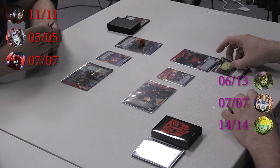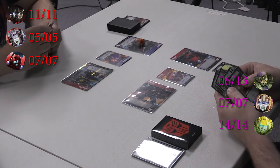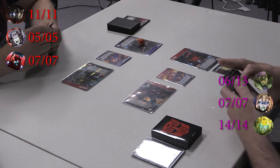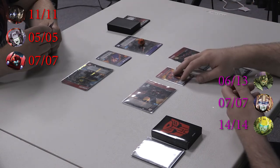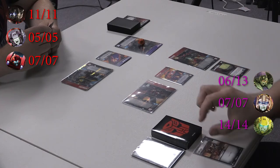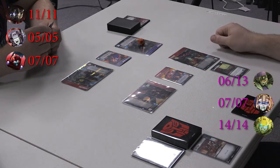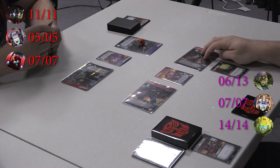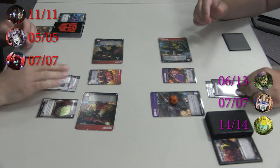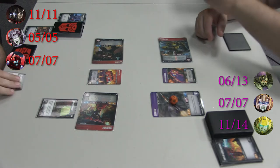Play a security console onto Ironhide. I'm going to flip Ironhide, and then I'm going to pep talk to draw two cards. Then I'm going to swing into Bumblebee with Ironhide — he's blocking one, four with one pierce.